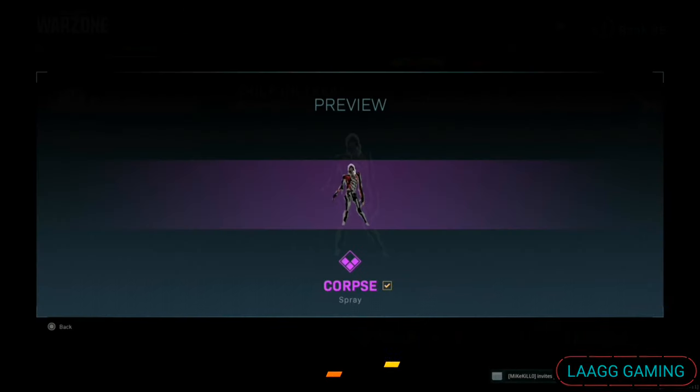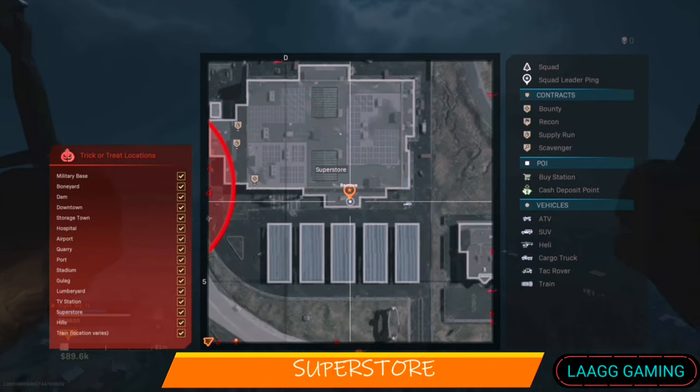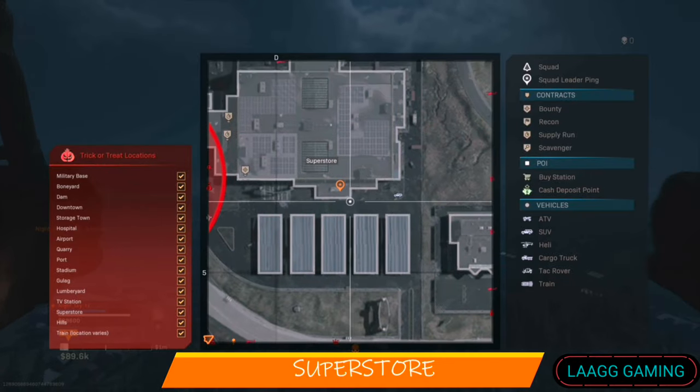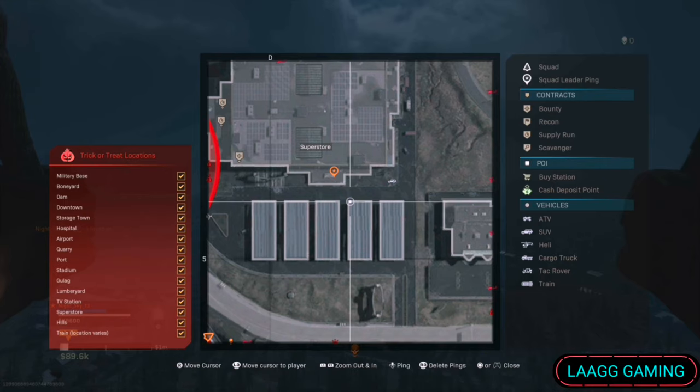Next, we have the Corpse Spray at Superstore. Superstore is difficult because it's often a hotspot for players to drop on. However, look inside Superstore instead of on the roof and you'll have better luck finding your loot box.